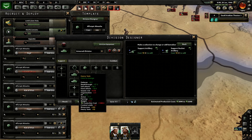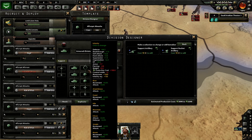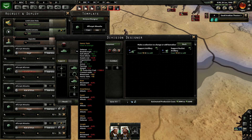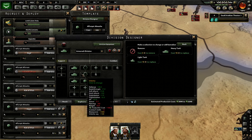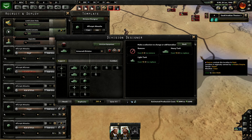Now, here we can see that even though it's an armored division — so that's what their focus is — I do have quite a lot of infantry to support the tanks. Just in case that division happens to be by itself, away from any main infantry divisions. So I have a little bit of infantry to do that, but let's say I want to have more armor — I could do that.